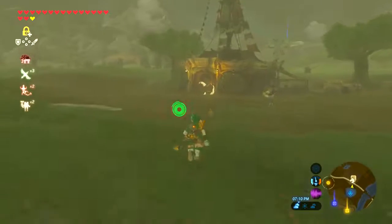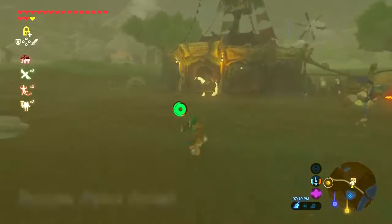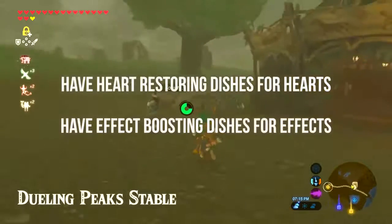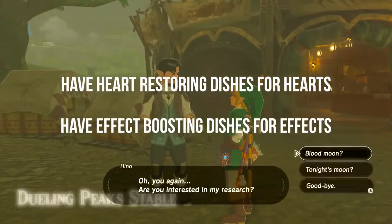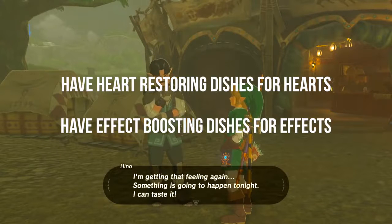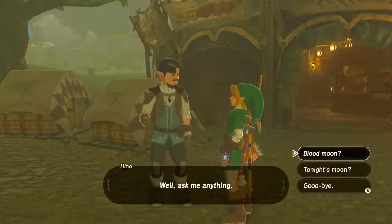Your main focus of benefit-enhancing food should not be hearts. That's what you have apples, birds, and meat for — you'll use those for hearts and these for benefits. Keep in mind that cooking food with different benefits will cancel out the benefits, so only go for one at a time.